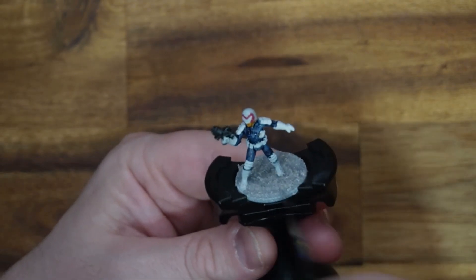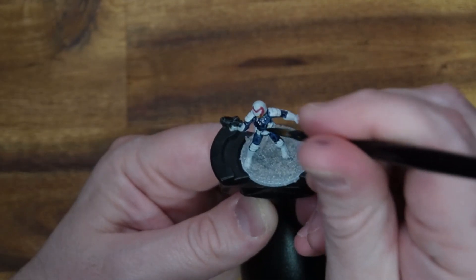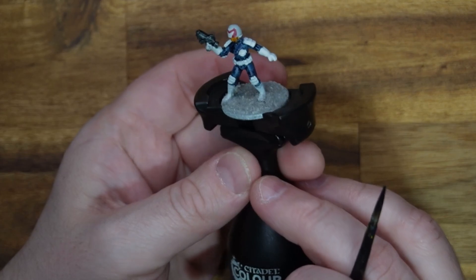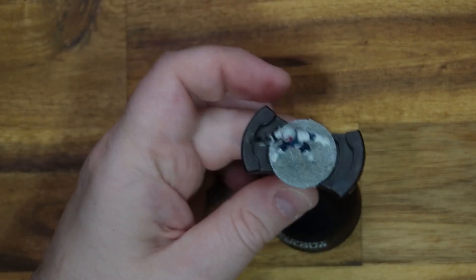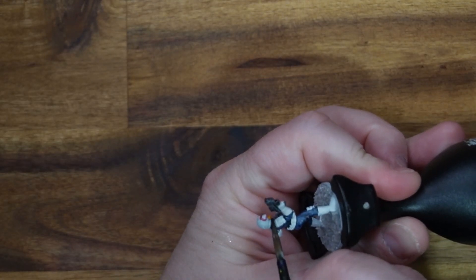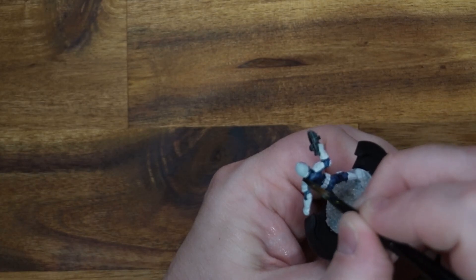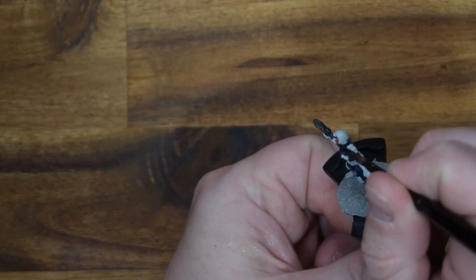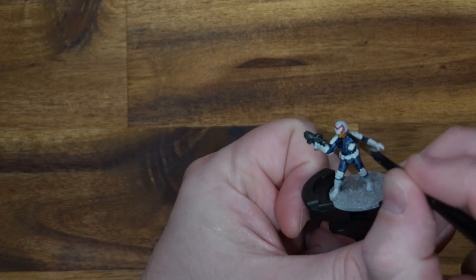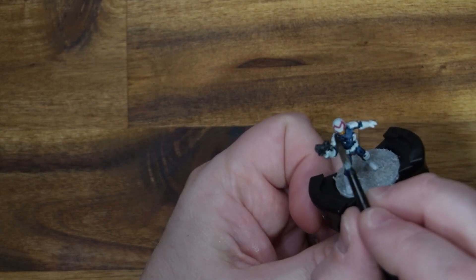That is the blue uniform all done - starting to look a bit more like a Mega-City One judge. Let that dry for a minute. We're back - just noticed I missed her hairline, so I'm going to use the black paint. There's a little left on the palette, not going to waste it - just going to give her a quick blast of black hair.